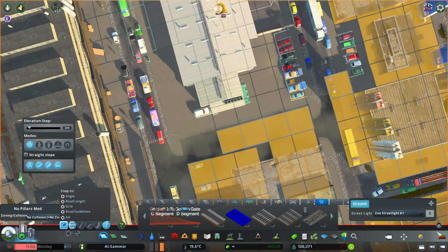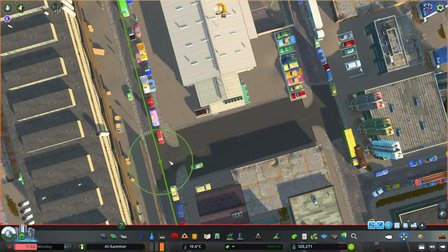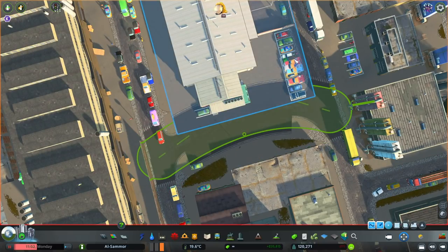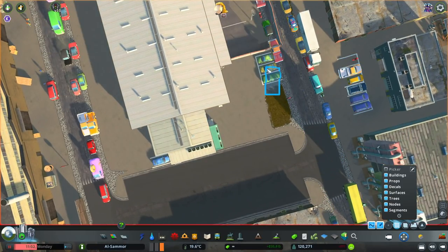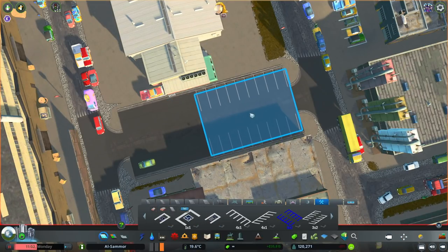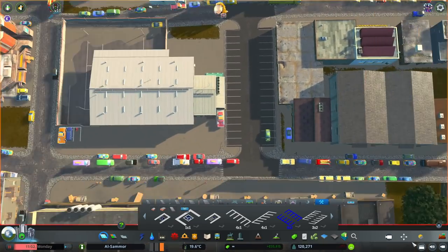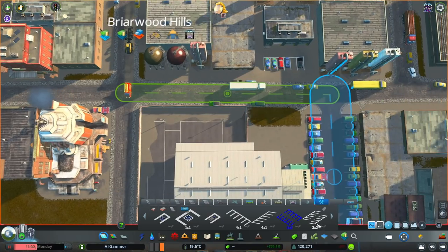For this part here, I wanted to do something just a little bit different because we do have the fish market right there, so I assume there's going to be a lot of people coming into this area and we will need some extra parking. I also wanted to make this parking lot road because it'll help break up the look of the whole area instead of it just being industrial roads — it's going to be something a little bit different to look at.